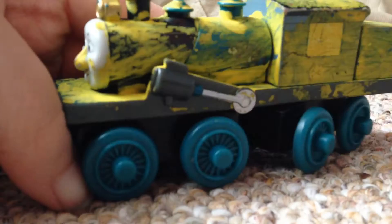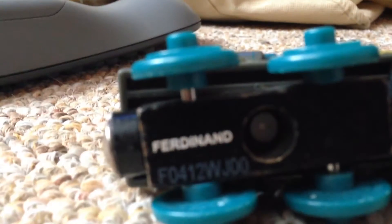I painted Ferdinand all yellow for some reason. There's his traction rod. He has a headlight, and I think he has two domes. There's his funnel. There's his cab. And it just says Ferdinand. And on the bottom of his tender it says Ferdinand's Tender.